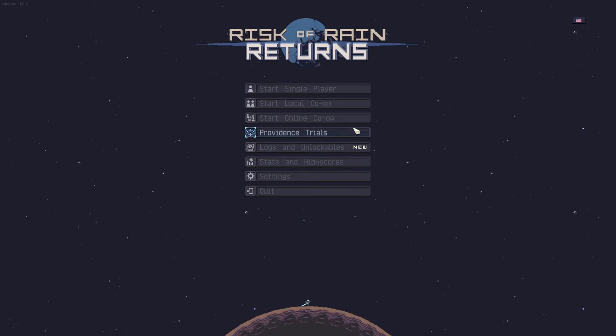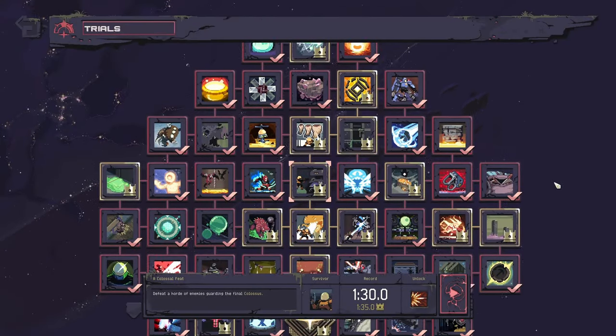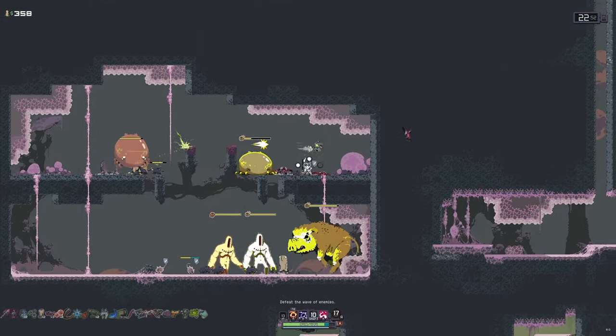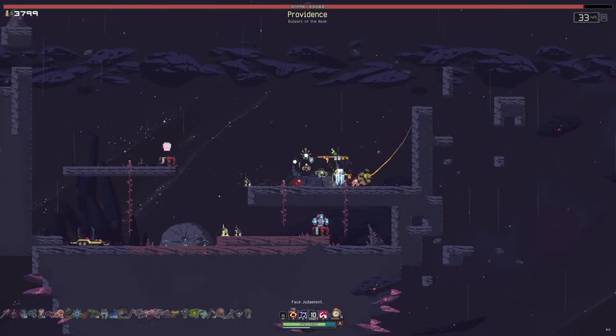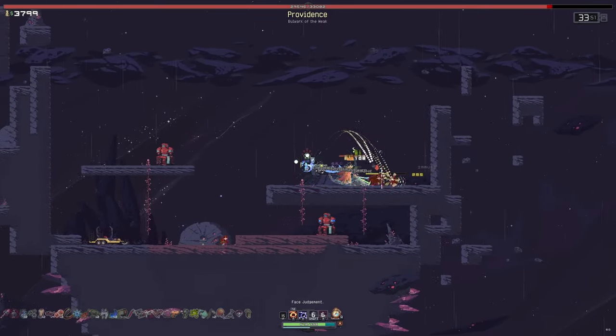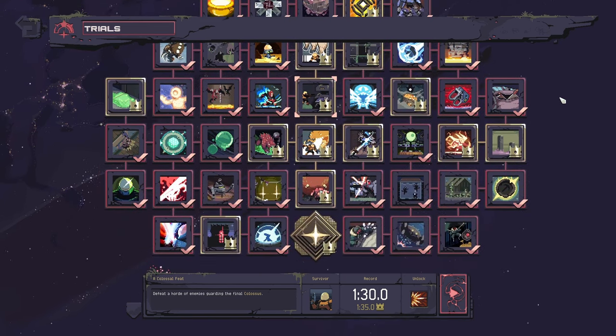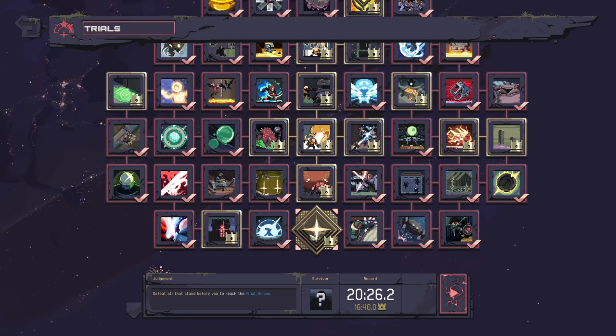Once you beat all other 48 Providence trials, you unlock Judgment. A seeded trial where you have no base health regen and must play through a gauntlet of every stage and finally a full fight with Providence. You can choose any character, though you're forced to use the default loadout, and upon completion you receive a special reward for each. Completing with all characters gives you a gold for the trial.